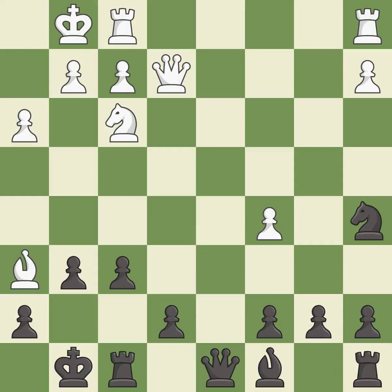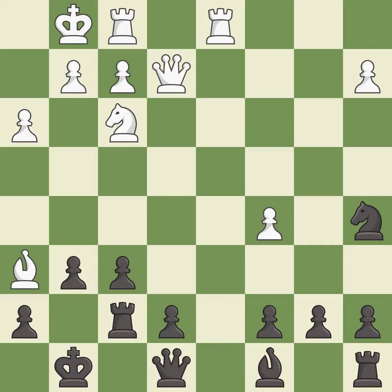This threatens to win material — it is best. This move puts the rook on a safer square. This activates a piece and simultaneously wins time by attacking an opposing queen. This threatens to force eventual checkmate — it is best. This activates a queen by developing it off its starting square.